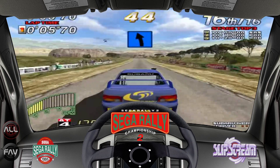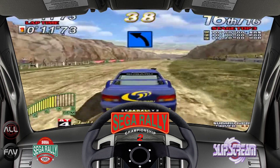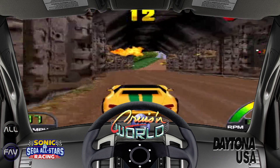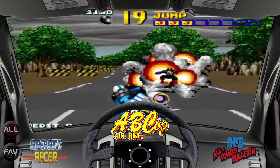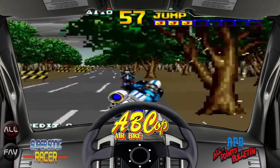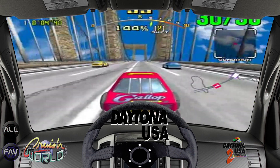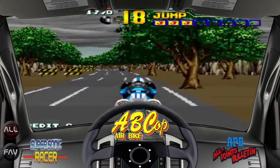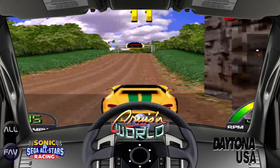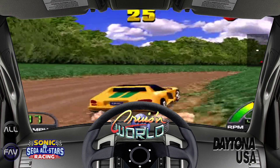On an Xbox controller it works like this: with A you enter the game, with X you can change from favorites to all games. To add a game to favorites you press B and it's added as you can see, and with Y you can remove that game from favorites. It will still be on all games but removed from favorites — useful so you're not scrolling through everything.